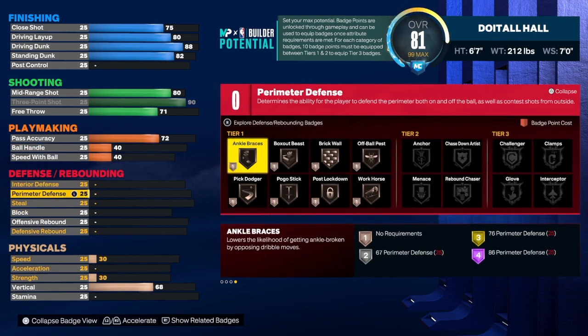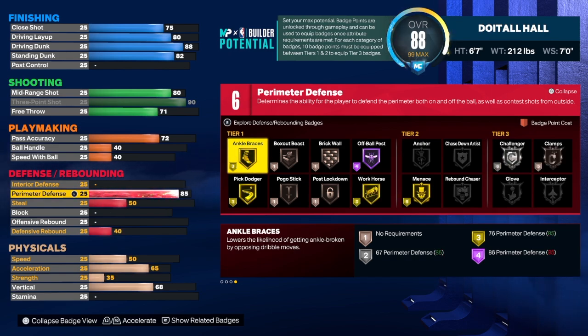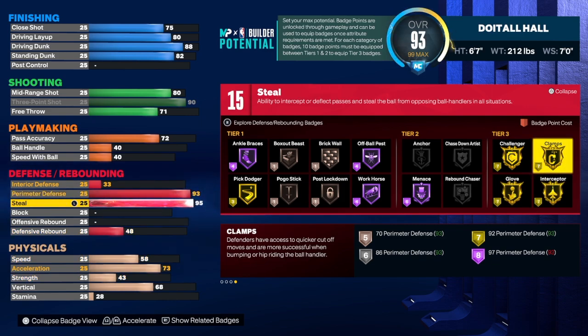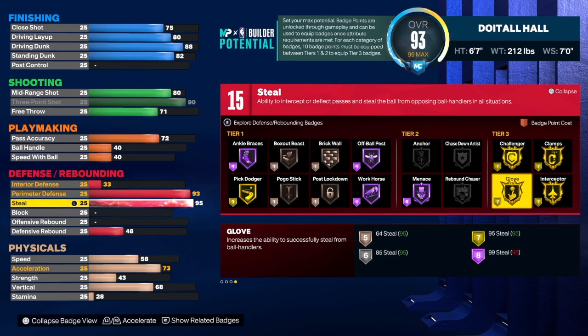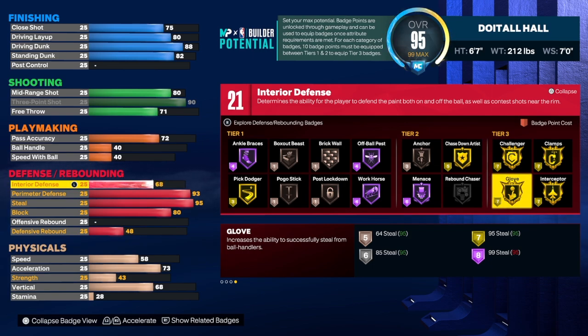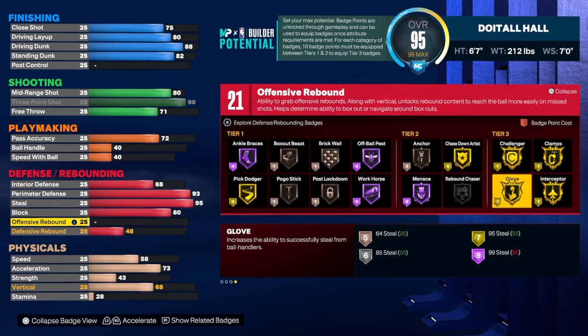Now let's get into the defense — one of the best parts of this build. Perimeter defense is going to be on point because we are a two-way. We're taking perimeter defense to a 93, which gives us gold clamps — we get gold clamps at 92 but 93 gives us an extra badge. For the steal we're taking that to a 95, which gives us gold glove and gold interceptor — two very important badges to get steals on the perimeter. For the block I normally take it to 75 but on this build I took it to 80 for an extra badge. For the interior defense we're taking that to a 68 for an extra badge as well.